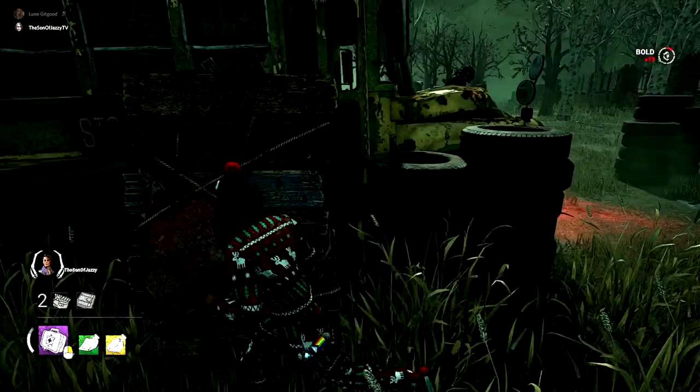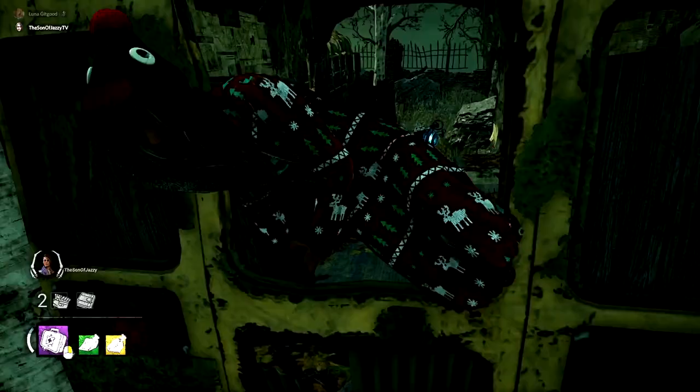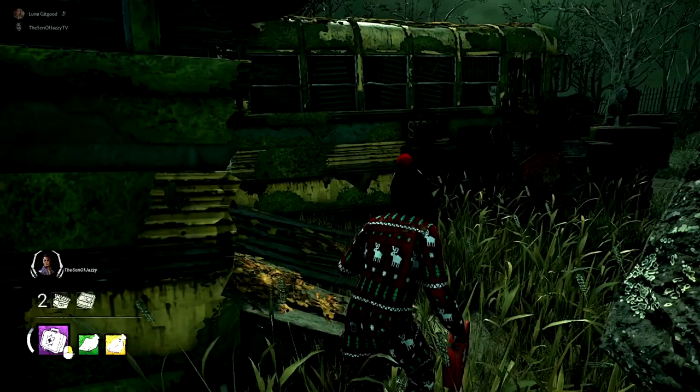For Autohaven — Blood Lodge, Wrecker's Yard, and Azarov's Resting Place — the best part about all three of these maps is the Fun Bus. For those who don't know, it's nicknamed the Fun Bus because you can waste a lot of the killer's time here. It's got a very, very safe vault, a very good pallet, and it will always be next to a couple of tiles you can also run in sequence to really get the most out of it. As you can see, I've branched to the one next to it and gone straight back to the Fun Bus, and it's just as safe as it was.